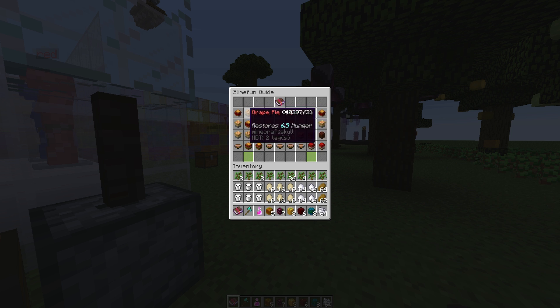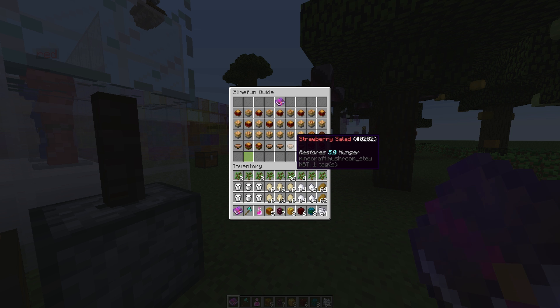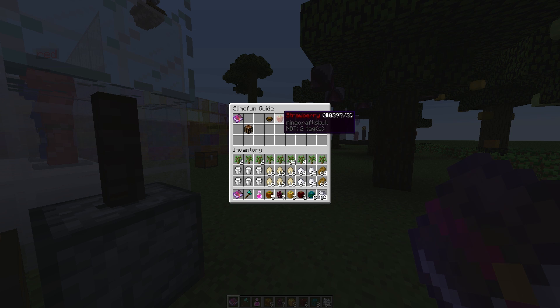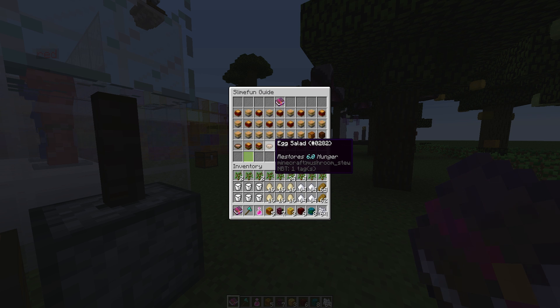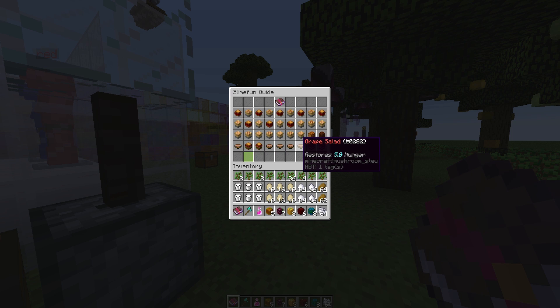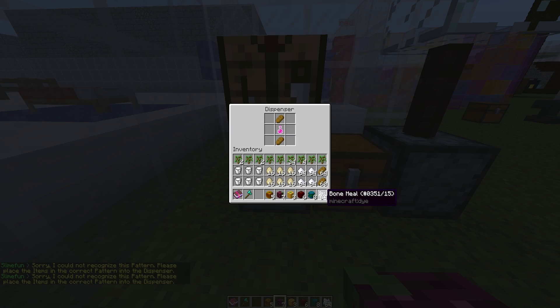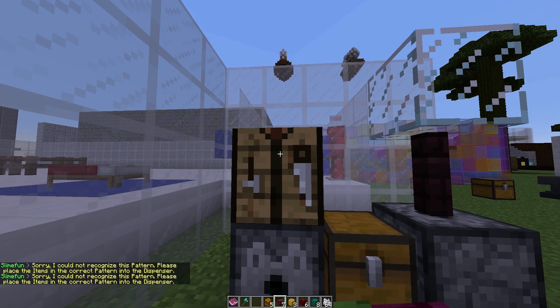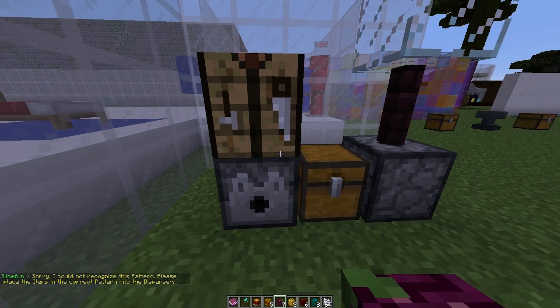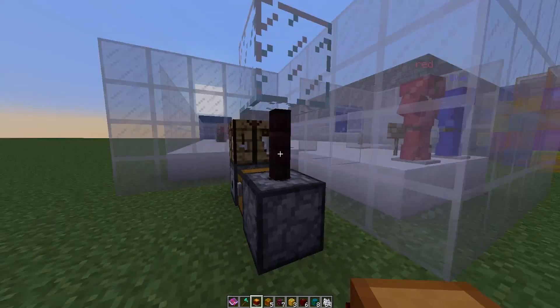Clicking on each food item shows you the recipe. For this sandwich, we need two slices of bread and some blueberry juice — which we have, so we can create that. Put the juice in, not the fruit, right-click the top, and there we go — we have our jelly sandwich. That's blueberry jam if you're from the UK, or blueberry jelly if you're from the States.